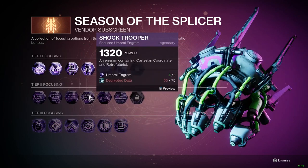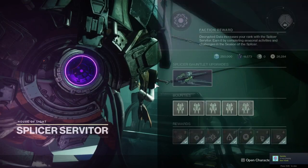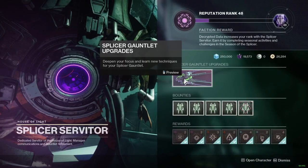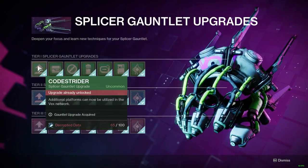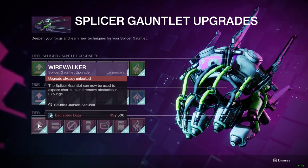When you have the Engram unlocked, you can farm the Cartesian Coordinate Fusion Rifle and the Retrofuturist Shotgun. To make farming easier, check the Splicer Servitor and the Upgrade page for the shortcut upgrades on the left side. If you have the decrypted data upgraded fully — I recommend doing so — it will make running these Expunge missions a lot faster.